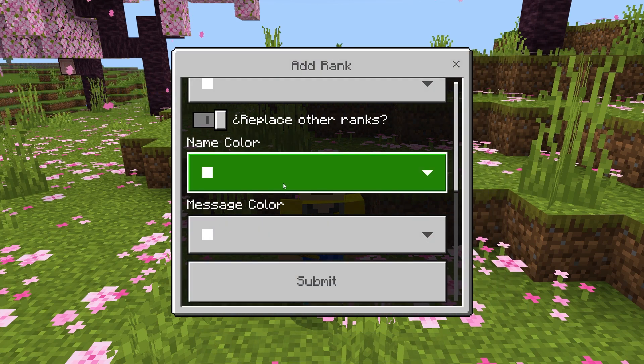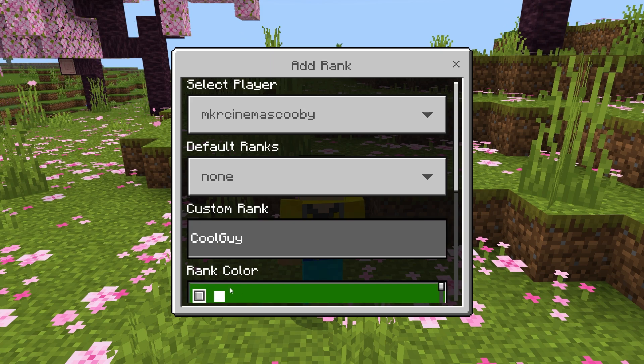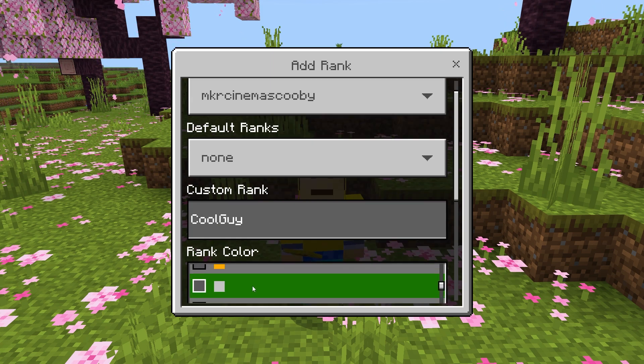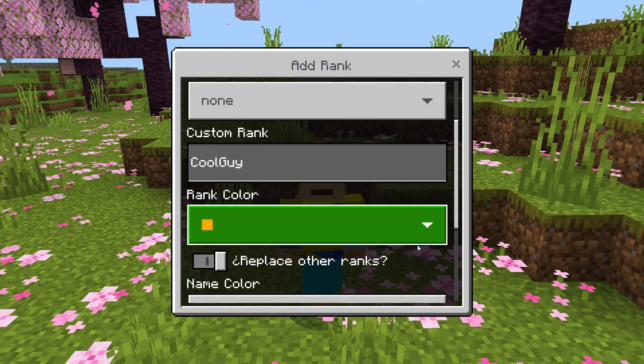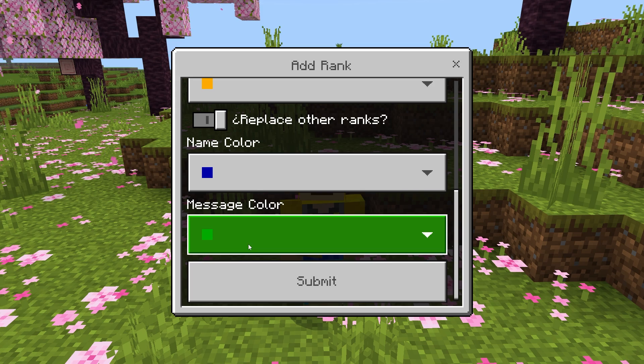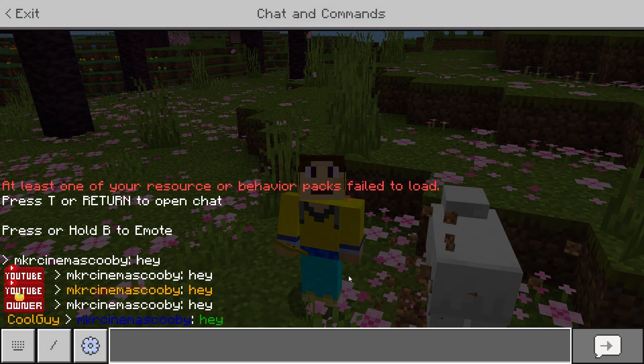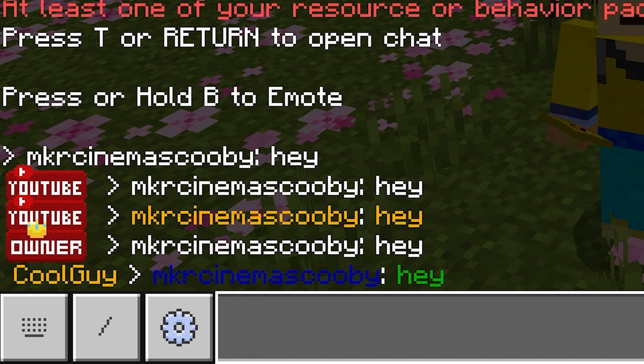Now let's make ourselves a nice custom rank. Let's name it 'Cool Guy'. Let's have the rank color be yellow, the name color be blue, and the text color be green — an absolute abomination of colors. As you can see the line of text looks absolutely cool, and it's very simple so anyone can know how to use it.